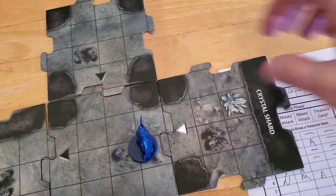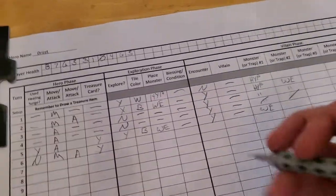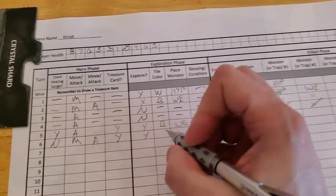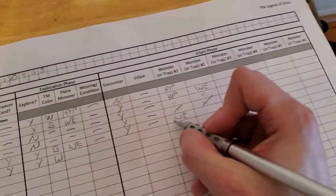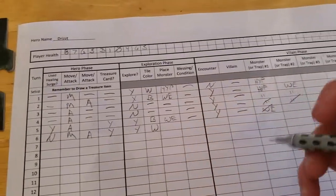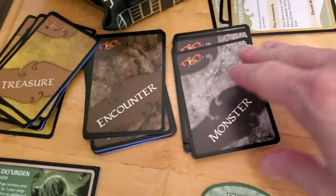It's a white tile, so we do not have an encounter. Let's go ahead and update our sheet. Yes, we did explore. We got a white tile. We got a new monster. That water elemental's gone, so let me knock it off. And there will not be an encounter. So let's draw the monster — please don't be another water elemental.